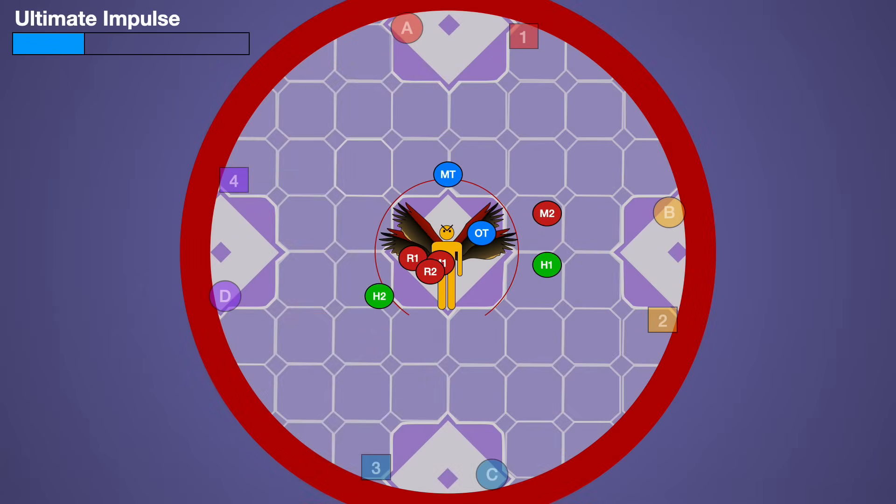Afterwards, get to the middle. Heal up through an Ultimate Impulse with lots of mitigation, but not too much — because you then have Searing Stream immediately afterwards to heal through as well.